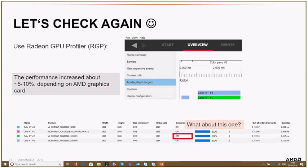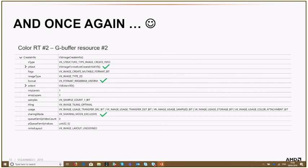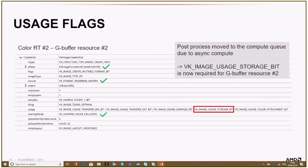One last thing — you may have noticed one G-buffer render target still had DCC off. Why? Looking at the resource create info again, format is fine, sharing mode is now exclusive, but this specific resource — G-buffer resource number two — has the storage usage bit set. Why was the storage bit added? It's also related to the async compute change: they moved post-processing from the graphics queue to the compute queue, so what was a fragment shader pass became a compute shader pass, requiring the resource to support storage image writes.